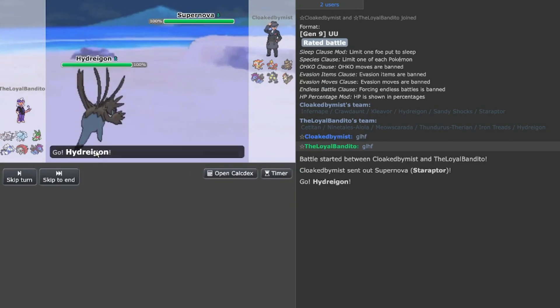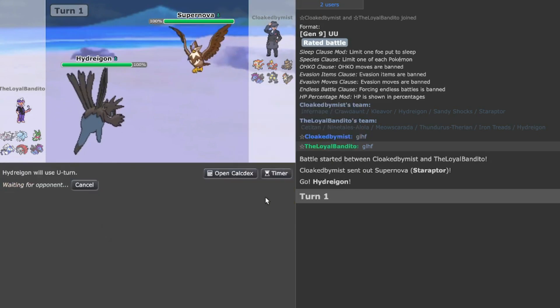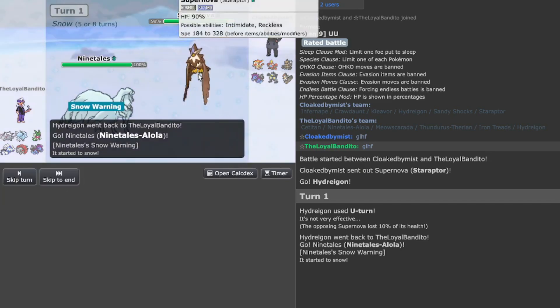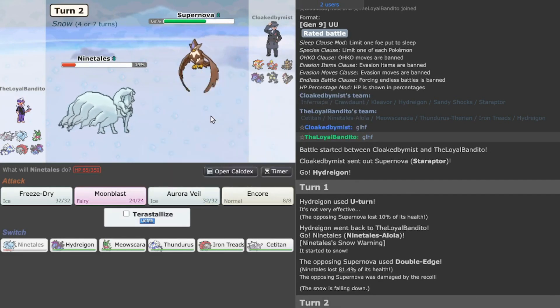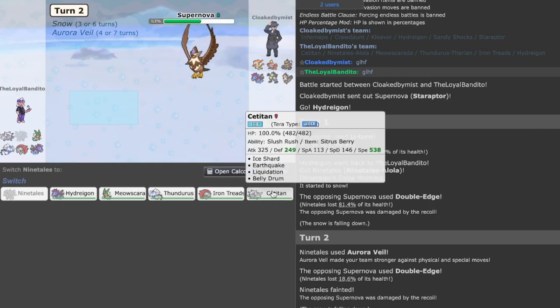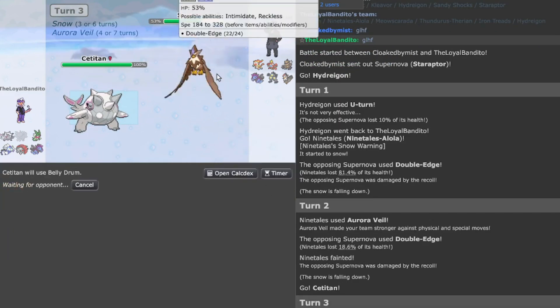It looks like we're playing against a Staraptor team. There's probably going to be a Staraptor suicide lead — final gambit? No, it's probably going to be a Reckless set, most likely Brave Bird. Yeah, I knew something funny like that would happen. I think I'm faster — yep, there you go. I forgot Hydreigon's speed — I would've been outsped by a scarf.